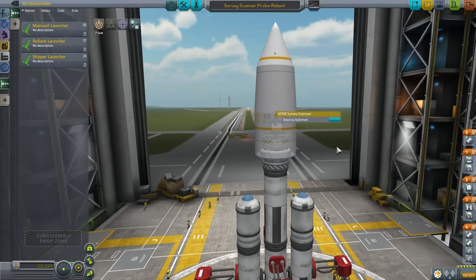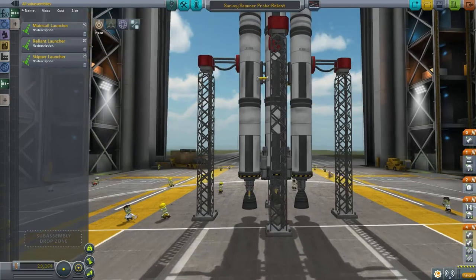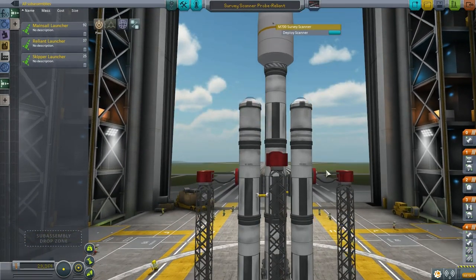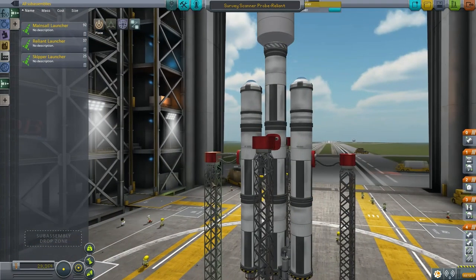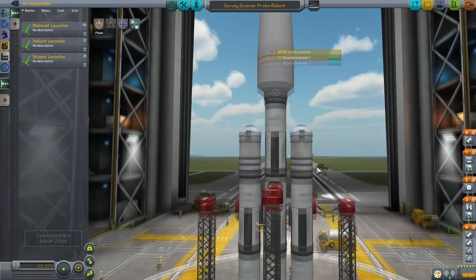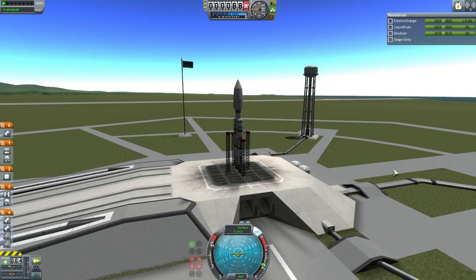It is meant to be a fully recoverable launcher with parachutes on the boosters and a fully recoverable center stack with landing legs and everything. The key is whether the boosters can actually be recovered without smashing their engines — that we will not test here. We will be testing the recoverability of the center booster. We will also be sending the ore detection satellite to the moon. And here is the launch.